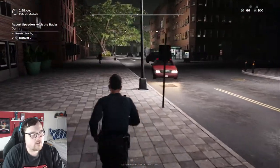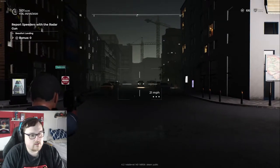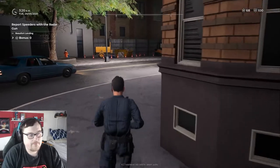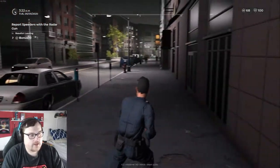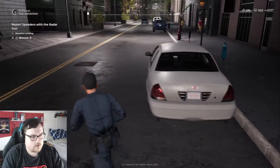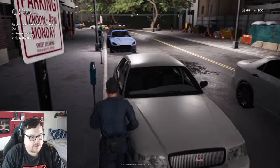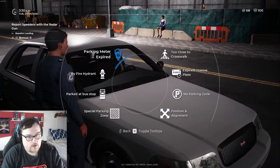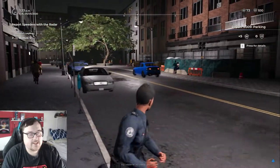Broken taillights — I don't know if I can call that out though. I know I can call out speeders. Hello, hi — lovely evening we're having, 3:20 in the morning. I'm having a very difficult time finding speeders. You're expired — you're not handicapped. I'll have to look after I'm done with this episode and make sure that's in the game. Parking meter expired. It sucks because one speeder did go by me but I didn't get the license plate so I couldn't report them.